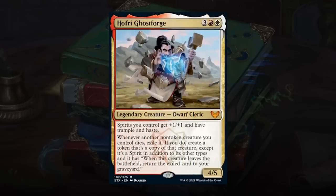Hofri Ghostforge is a 5-mana 4/5 Legendary Dwarf Cleric (mythic) that gives spirits you control +1/+1, trample, and haste. Lorehold has a big spirit theme, both in spirit tokens and creatures with the spirit type. Whenever another non-token creature you control dies, Hofri exiles it and creates a spirit copy token — when that token leaves, the exiled card returns to your graveyard. It's incredibly difficult to beat unless you can remove Hofri himself. Another bomb-level card, definitely worthy of an A.